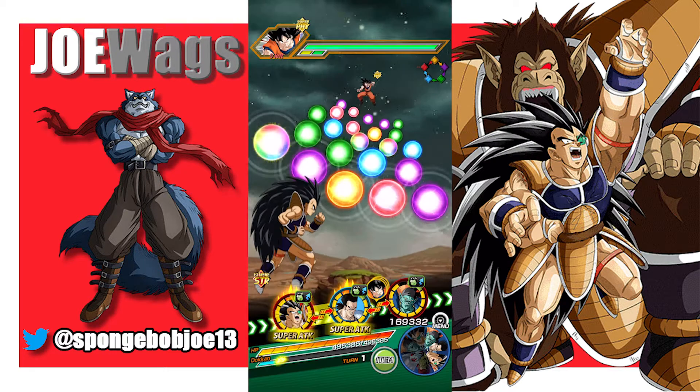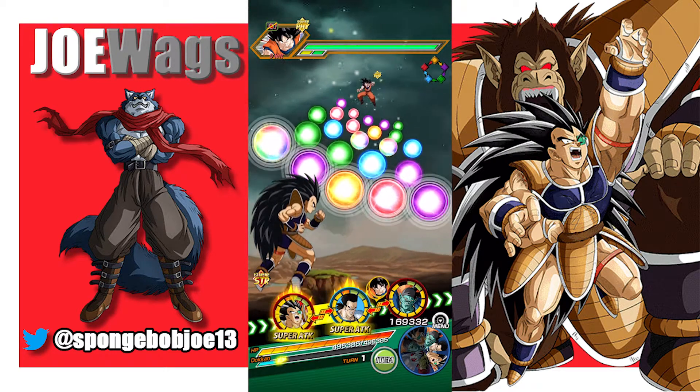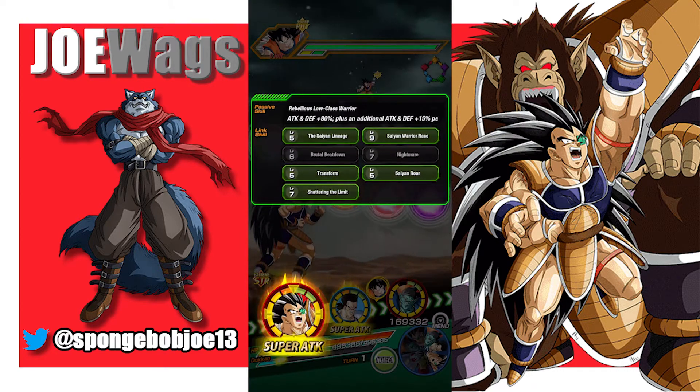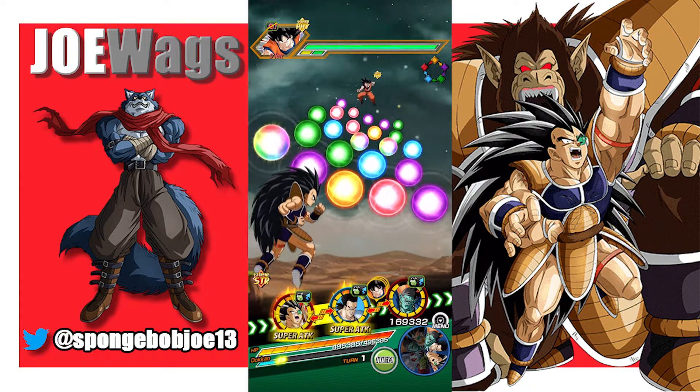I've got a Bojack rotation I'm going to run as my other attack rotation with Int Bojack, and I'm just going to be floating support. So let's hop in. We got a very nice rotation turn one — there he is, 5 out of 7 links, including Saiyan Roar. My links are kind of mid-level linked.